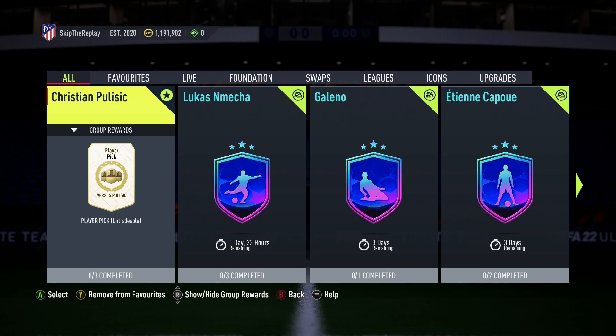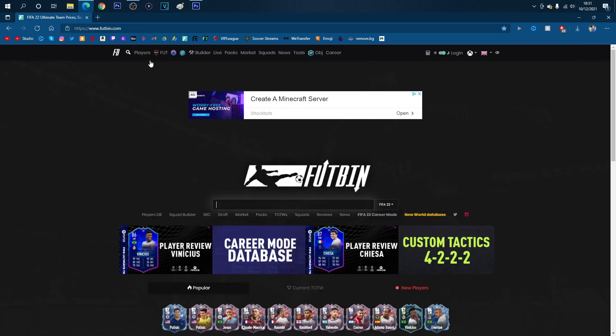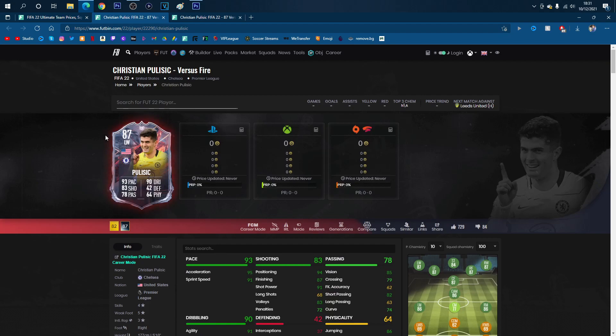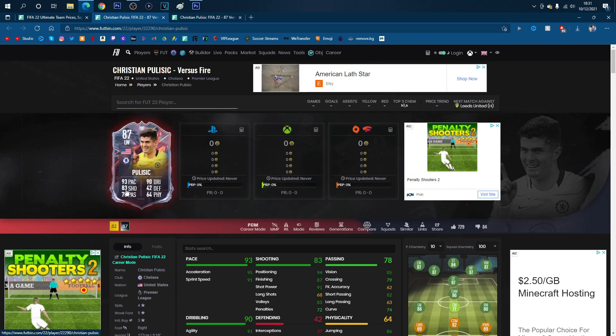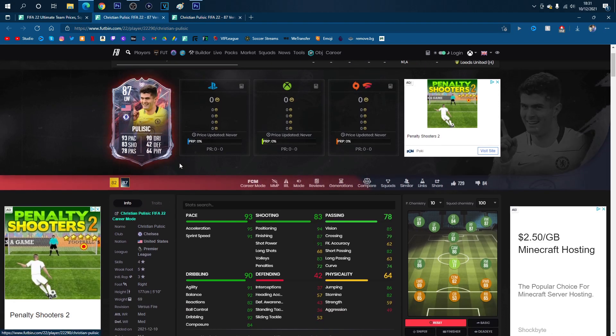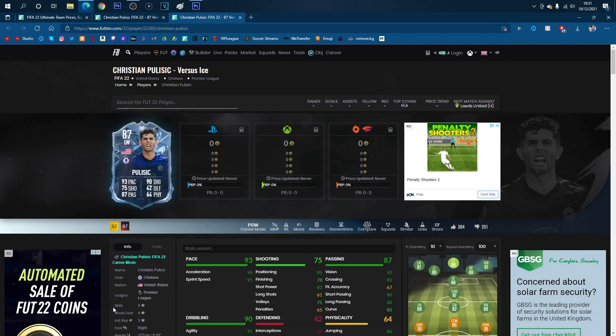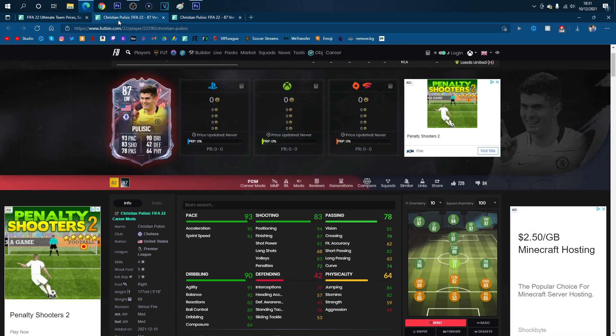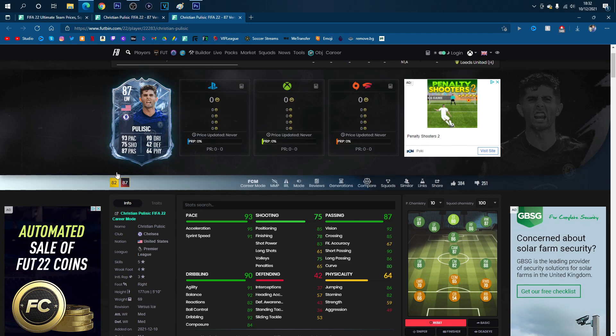There's a Fire version and an Ice version. I'm going to switch over to the computer screen and we're going to have a quick look at both cards. This is the Versus Fire card - I think this one has the boosted shooting compared to the Versus Ice card, which has the boosted passing. The stats on both look very nice. On the Ice version he's got 5-star skills and 4-star weak foot, and on the Fire version he's got 4-star skills and 5-star weak foot. I don't know which one I'd go for, but probably the Ice one - I'd just whack a shooting chem style on him. 5-star skills is everything to me.